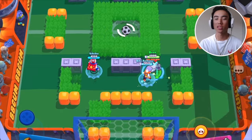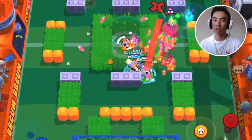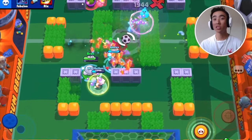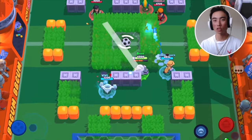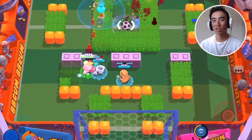Another thing to remember is that Squeak's attacks are delayed — it's not like his blomb explodes right as you shoot it. So you need to make sure you are keeping your distance from tanks and shotgun brawlers. If a Leon or Mortis gets close to you, you're pretty much dead, so stay near your teammates or keep enemies away from you. This goes for any brawler, not just assassins — keep your distance because his attacks take forever to explode. But this can also work to your advantage, since the delay keeps people away and they won't want to walk into the bombs — so use this to take control of the map.